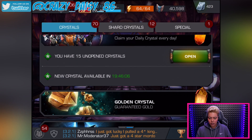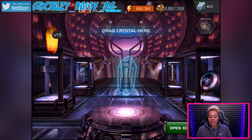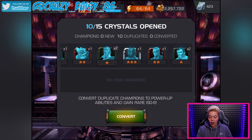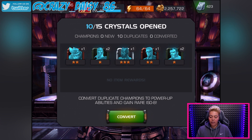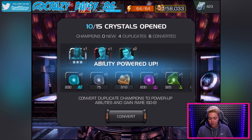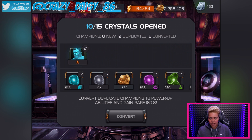What else have we got down here? Our dailies — I haven't had a three-star out of my dailies for absolutely ages. Oh look, I was just saying I didn't have a three-star for ages and I get a three-star! What are the chances? Actually kind of cool. Four-star shards too — yeah, that's what we like.